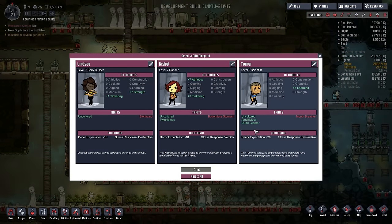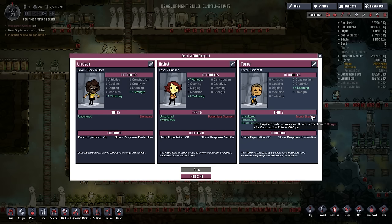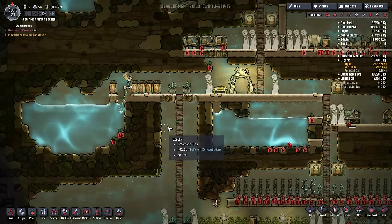The one over here is perfect - a really low decor expectation, a quick learner, amphibious, and of course uncultured which is causing the low decor expectation. But then he's also a mouth breather, which means he'll be using up more oxygen than all the others. But the other stats make him a brilliant all-rounder, because of course the quick learner is what's giving him the learning skill. I think I will accept him - we just have to bear in mind our oxygen generation is going to need to be buffed up.